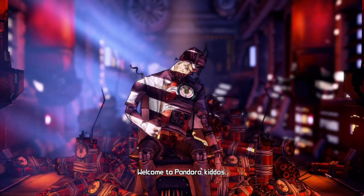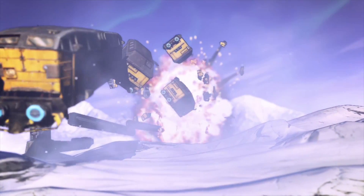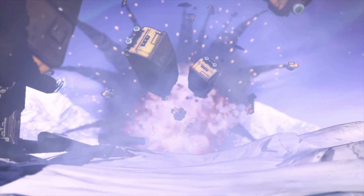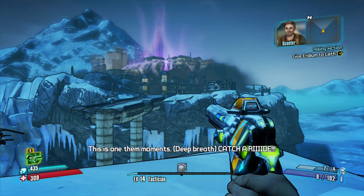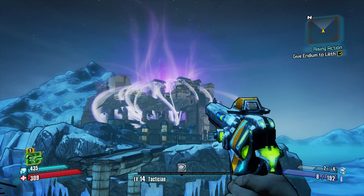Borderlands 2 starts with you being nearly killed by the megalomaniac Handsome Jack, then doing everything you can to take him down and save Pandora. You'll follow this game's story through some decent twists and some epic moments, but this game is more about personality than story.